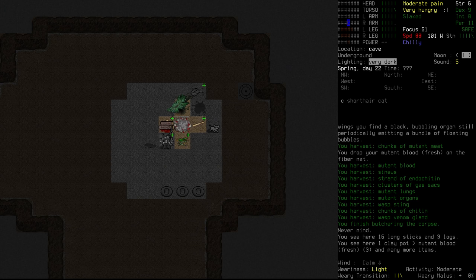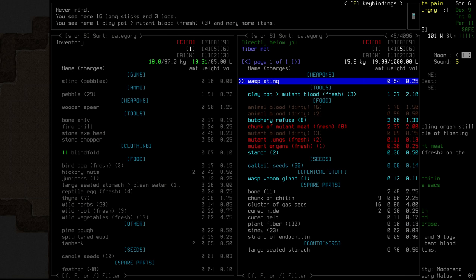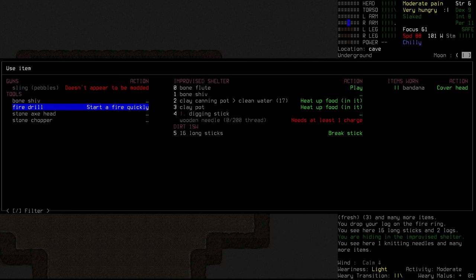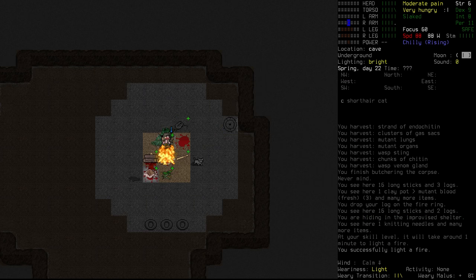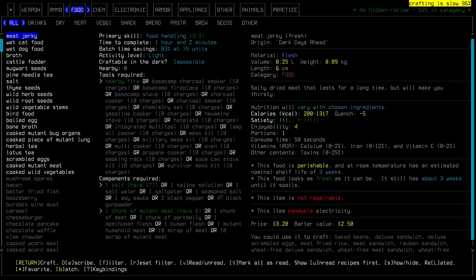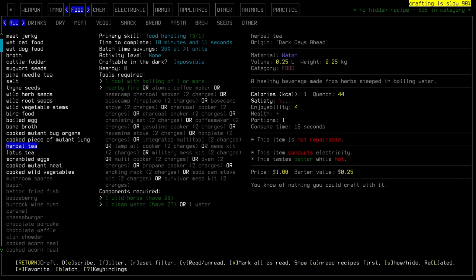Also, the fire's gone out! Let's get that locked and loaded again. We do only have three logs left, so that is worth us noting. Also, I am tempted to make a campfire drill before too long. Unfortunately, most of this meat - I don't think we're going to be able to use. Even cooked, it's still going to have toxins, and those toxins are going to be no good for us.